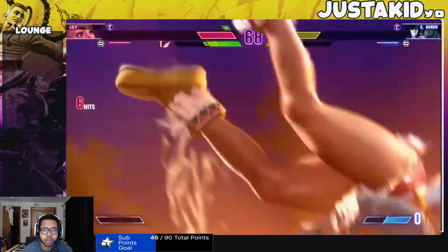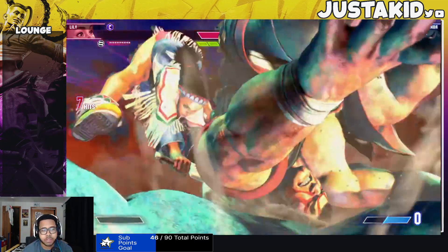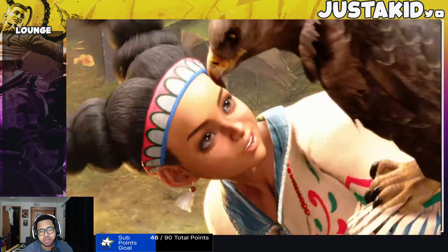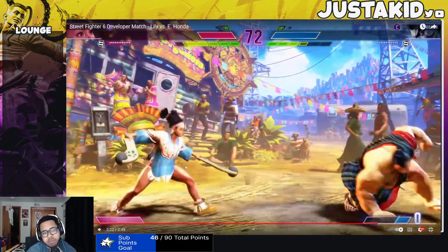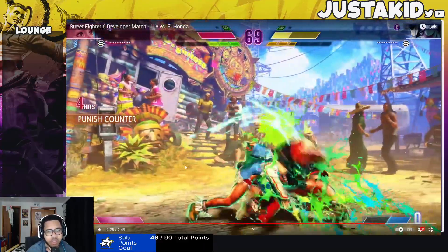Now what's Lily's level three looking like? She slams you — they show off the supers and everything. This actually looks pretty nice. I really like the idea of Lily — she has Thunderfoot moves but because she needs range she definitely has that with the weapons.